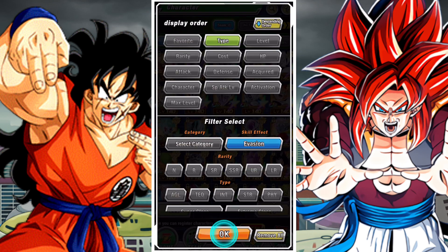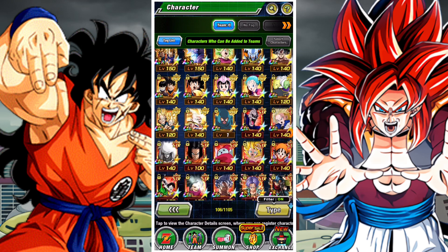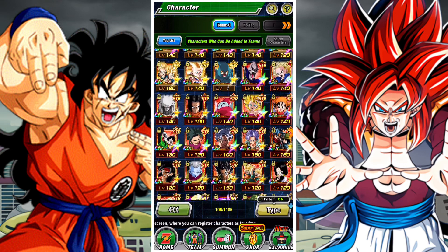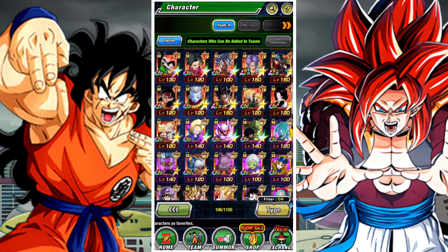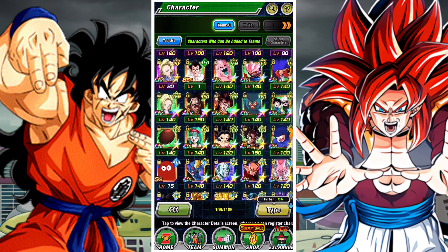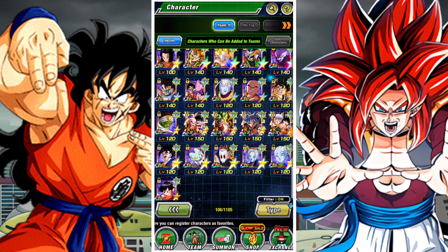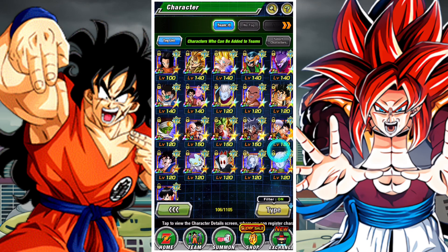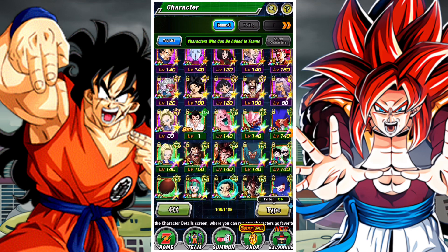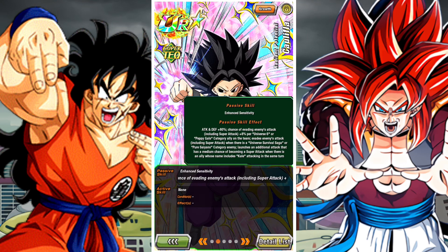I will be including evasions and counters — for example, Super Saiyan 4 units who traditionally evade super attacks and counter them. Although those are counter-based abilities, I think they are functionally different, as they evade the point of damage so you don't take any damage. Whereas the other form of counters occurs when you get hit and then you perform damage. I just wanted to cover those underneath the evasion category.